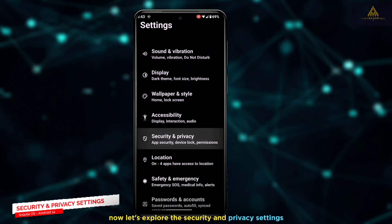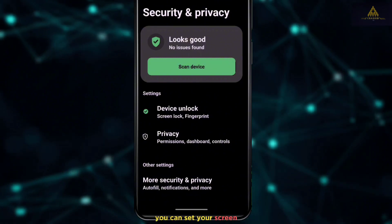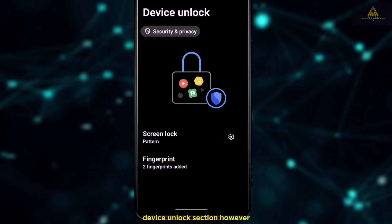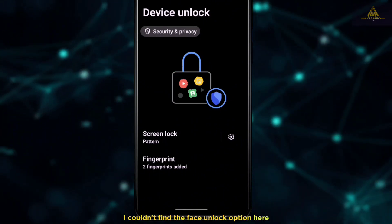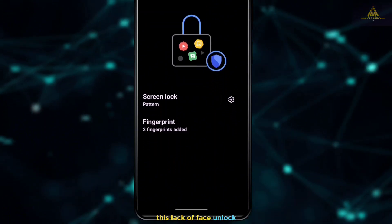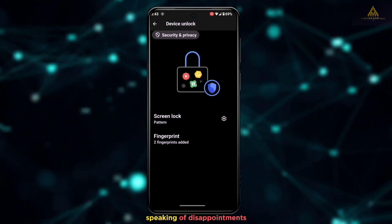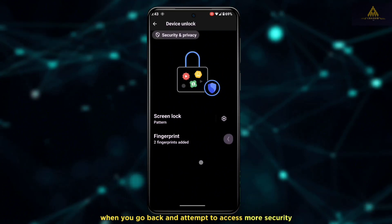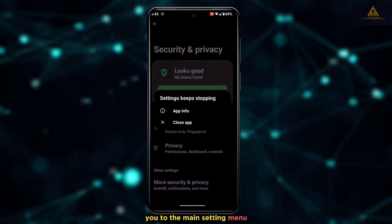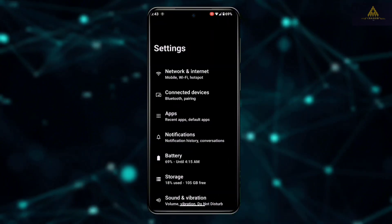In the security and privacy settings, the dashboard has changed. You can set screen lock and fingerprint by navigating to the device unlock section. Unfortunately, the face unlock option is missing here — which was also absent in the Android 13 version of Tequila OS. Additionally, attempting to access more security and privacy settings simply redirects you to the main settings menu, which is a bug in this version.